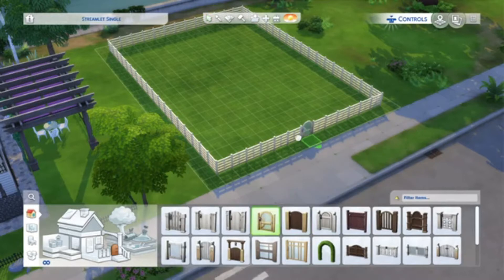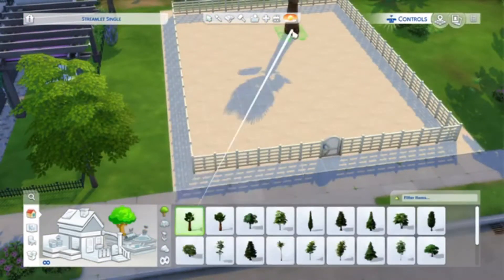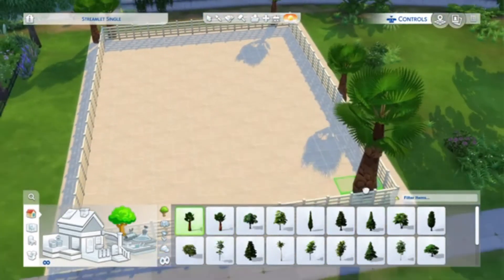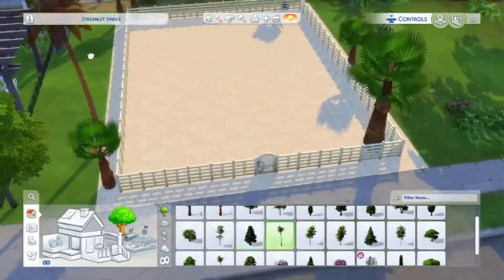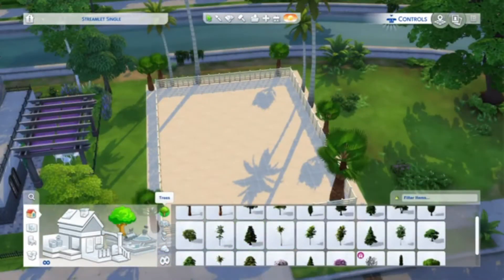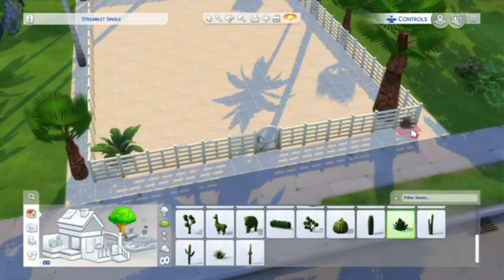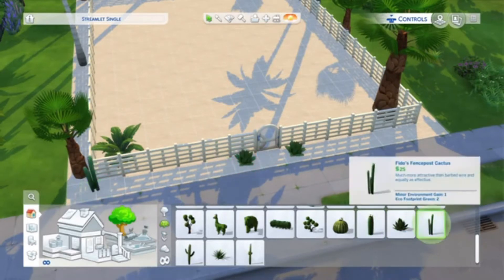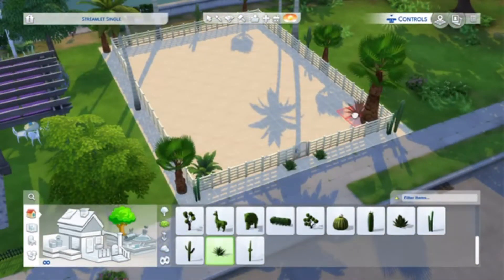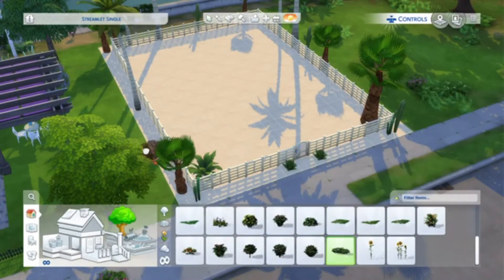I am going to focus on doing smaller builds as well as my traditional bigger builds, so this was the first one. We got our little gate sorted and went with a really light colour sand just to make it stand out a little more. We went with some palm trees and some riviera style plants, some shrubs, just to give it that beachy feel.